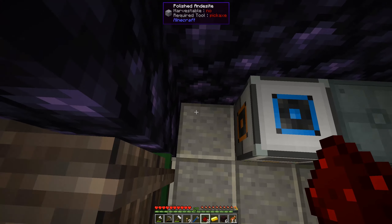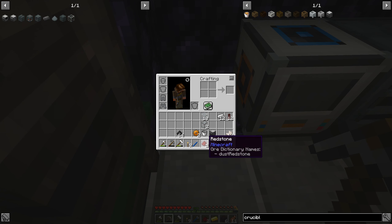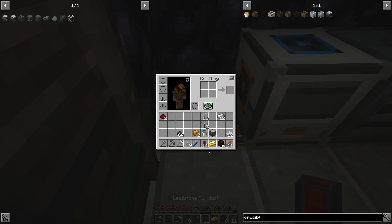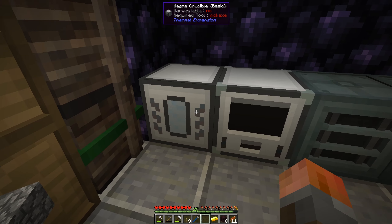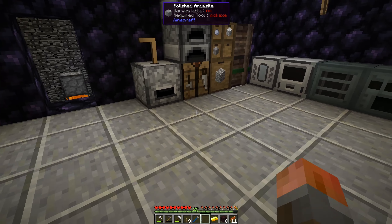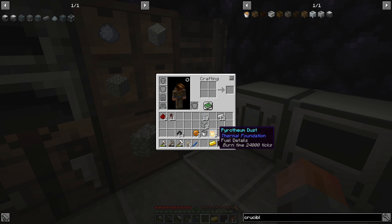So we're just going to knock a hole through the floor and extend this leadstone flux duct, then put our magma crucible down. I'm also going to reset the stuff so it doesn't try to feed in or out of any machines — these are just manual machines for now. Why are we using a magma crucible? Well, you remember a few episodes ago I made this pyrotheum dust. We're going to be using it.